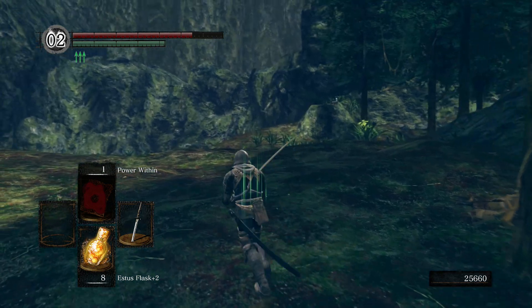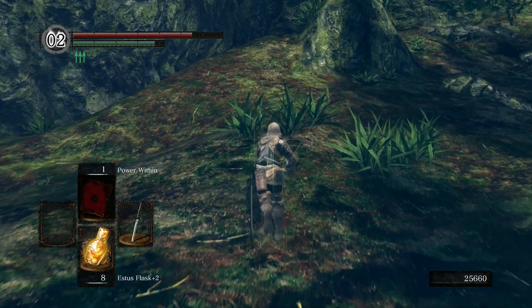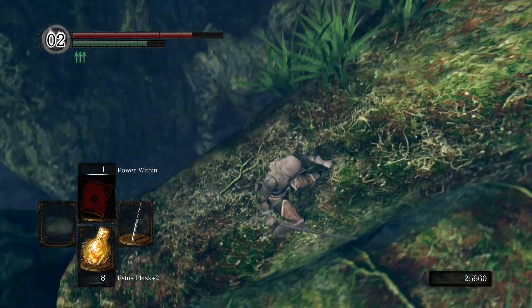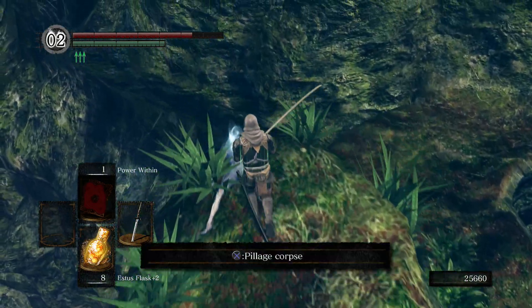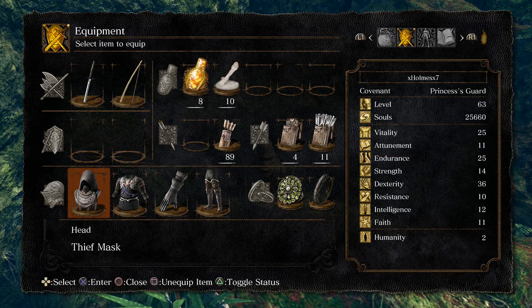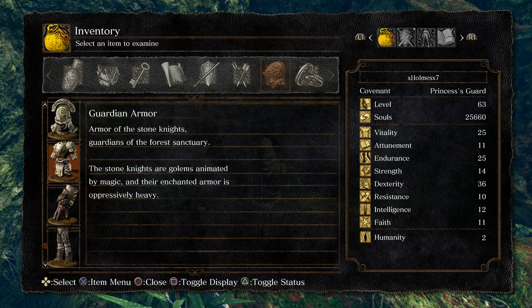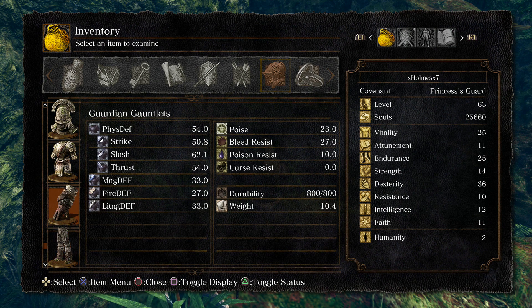There's another item right there but you gotta make another jump — oh my god. That jump is right there; if you fall you die — that's death right there. And we got the helmet, so now we got all four pieces! Let me show it to you guys. Here's the stats for it — the weight and stuff.